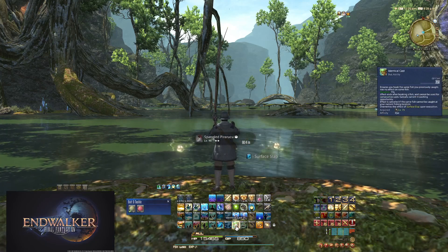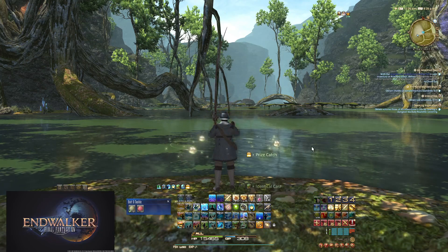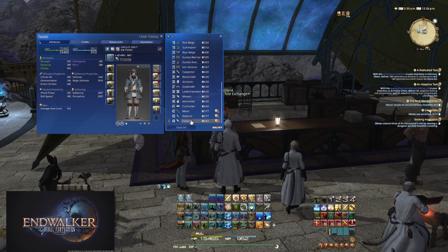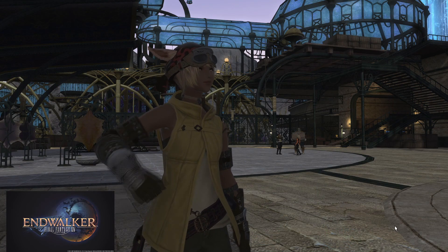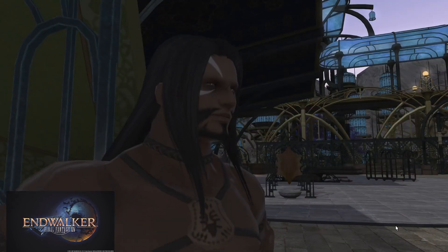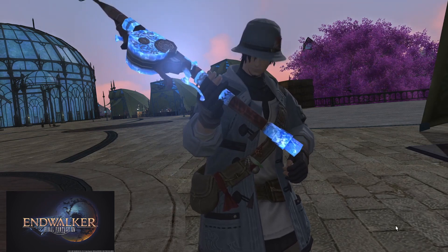Once you catch a Spangled Pirarucu, use Identical Cast and Prize Catch to ensure the next fish is your mark as well as max collectability. Once you have all 160 items, unequip the tool and turn in the quest — congratulations on your new rod! I had a lot of fun getting these new tools. Altogether I would say this took a total of 12 hours to complete all three tools, though if I weren't writing a script and recording gameplay, I think I could have had them all done in the first day.